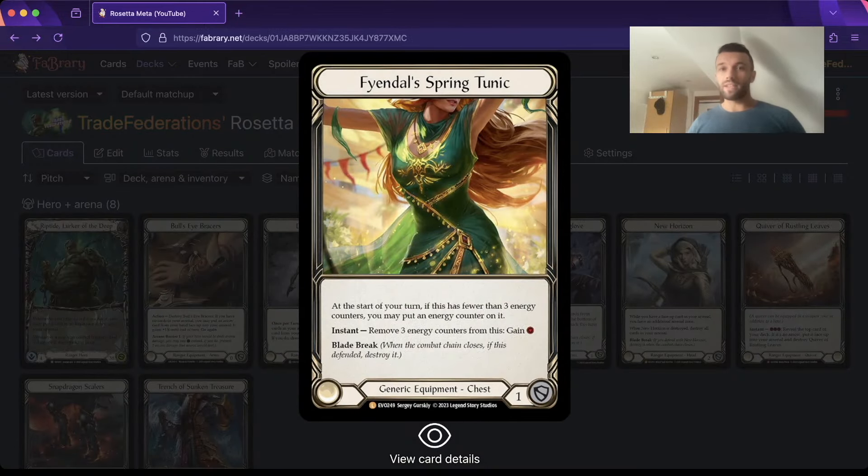The primary chess piece is still Fiendal Spring Tunic. This lets us draw a card for free with Death Dealer every three turns. It features a bit less this meta due to me opting to play Trench, because it's better Arcane Barrier than Bullseye Bracers and helps against Warmongers. It's still the primary chess piece though.